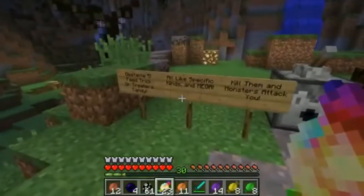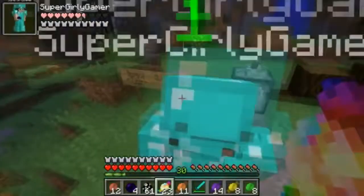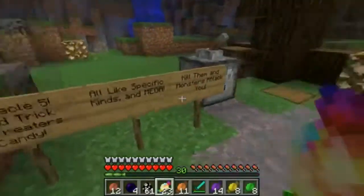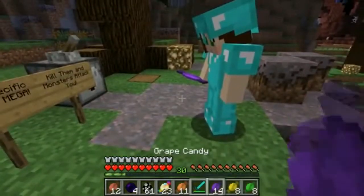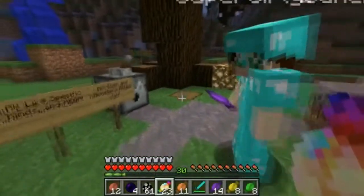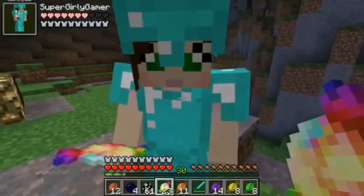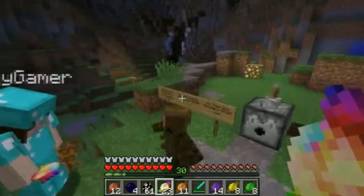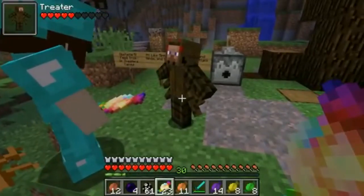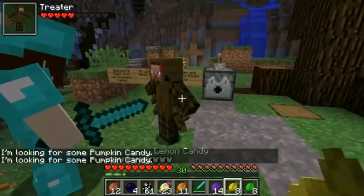Over here there's actually trick-or-treaters! So if we feed them some of our candy, they're going to give us a prize! Each trick-or-treater — there's a bunch of different ones — they all like a different kind of candy! But if you don't have that kind of candy, everybody loves Mega Candy! If you kill them, apparently monsters will attack you! Oh my god, it's a trick-or-treater! He's a spider! How do we know what kind of candy he likes? I think you have to guess! He says he wants pumpkin!